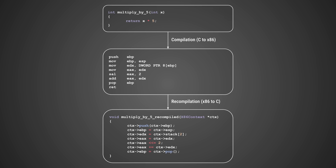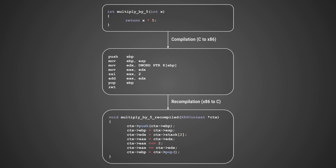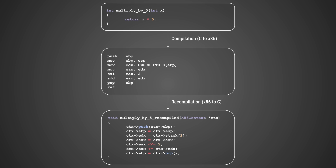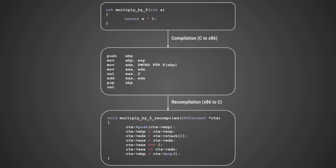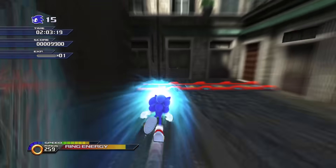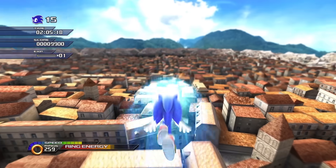But it definitely isn't the same code that went in. It's much harder to read and understand what it's doing, and you can't call or modify this function in the same way that you could the original because, effectively, it's still internally mimicking an x86 CPU.